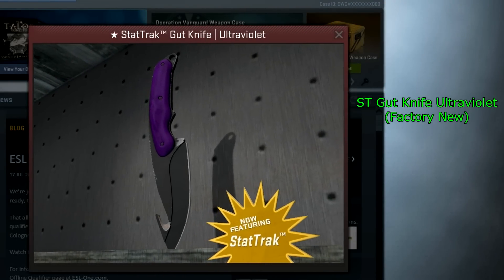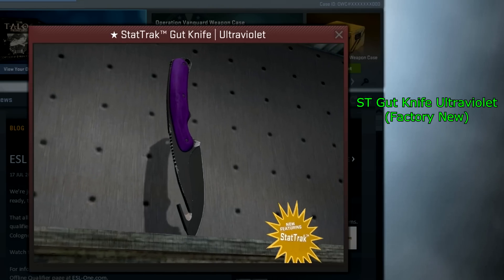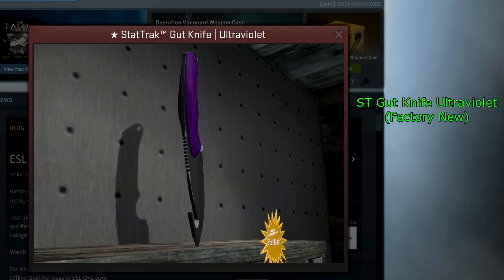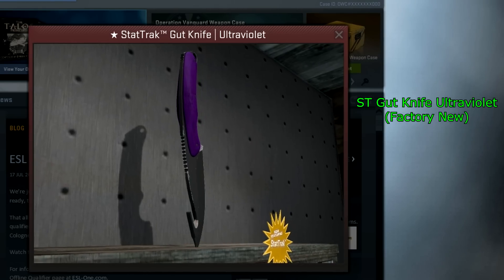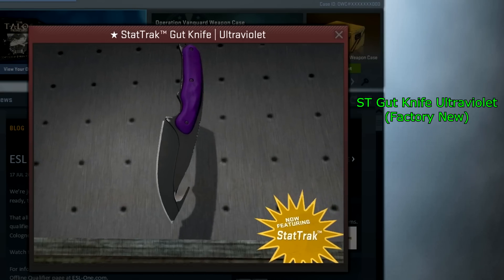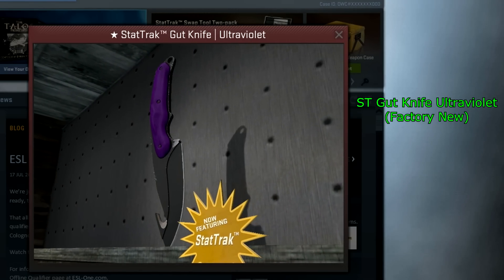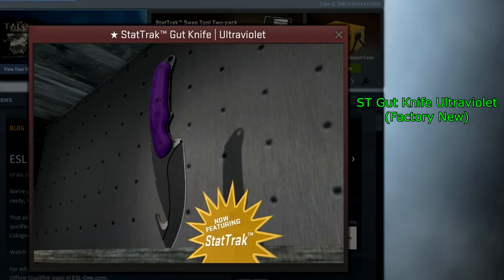Next up we have the final Ultraviolet for this video. I believe the Ultraviolets haven't all dropped yet since they were just added in the Chroma 2 case, so they haven't been around for too long. The StatTrak Factory New Gut Knife Ultraviolet has not dropped yet. There are some of the non-StatTrak ones, but not the StatTrak one yet — a very insanely rare skin.